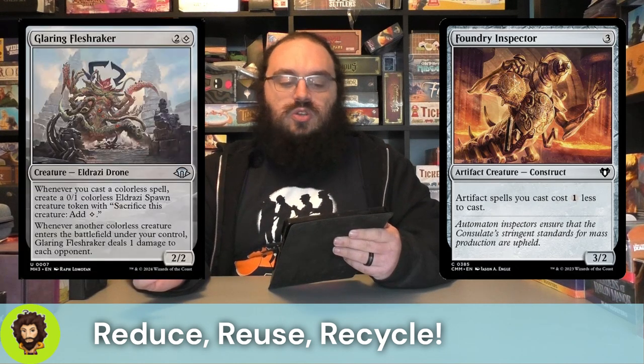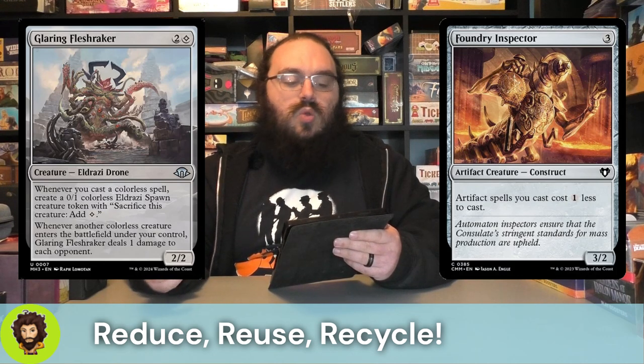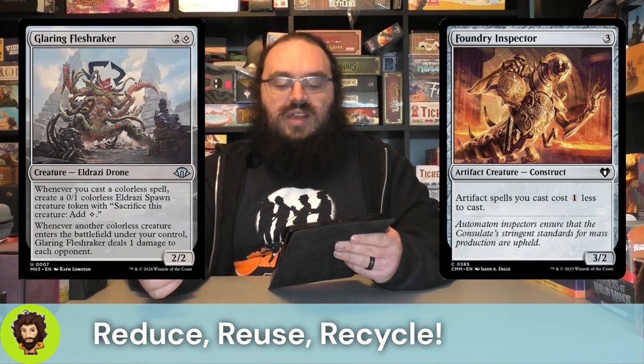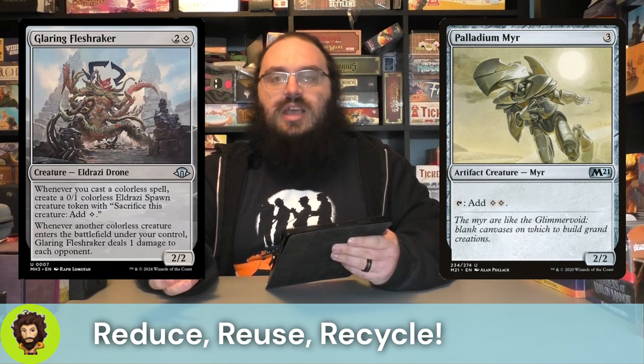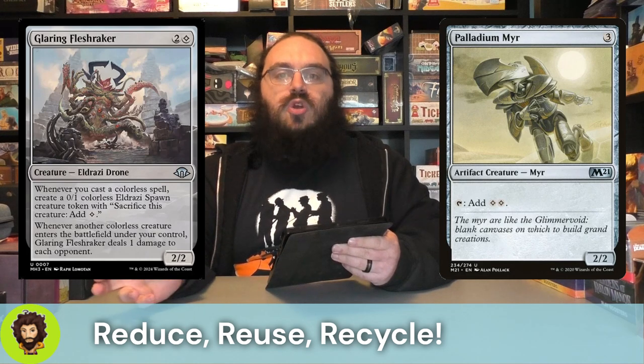Glaring Fleshraker is a two-two for three. Whenever we cast a colorless spell - basically all of them - we're going to get an Eldrazi. Whenever a colorless creature enters, we deal one damage to each opponent. Any of these things, especially Threefold Thunderhulk - beef it up, swing for huge damage on attack, he generates a bunch of colorless gnomes, and just wreck face. Not strictly cost reduction but definitely ramp with the Pleiadian Myrrh - a two-two for three that taps for two mana, an ability we could steal for Marvin to ramp extra hard in a single turn.